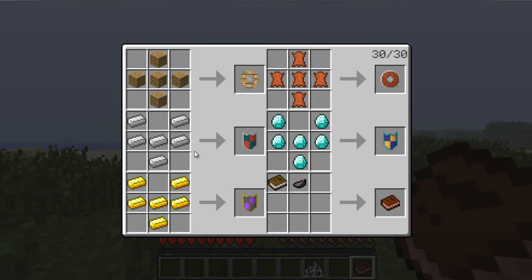For the golden shield, it's the same recipe as the iron shield but instead of iron you use gold ingots. And the same thing for the diamond shield — same Y-shape recipe, except you use diamonds.